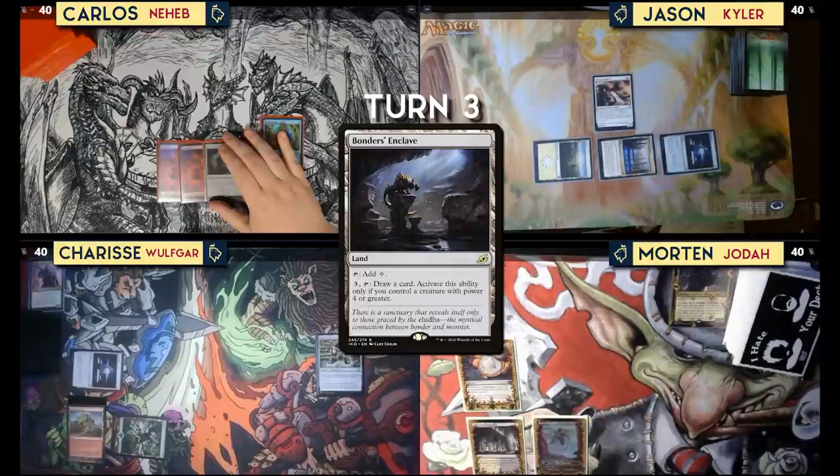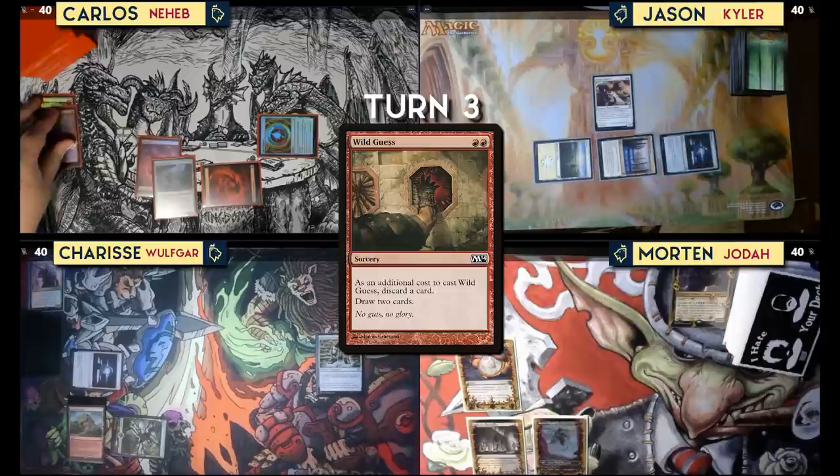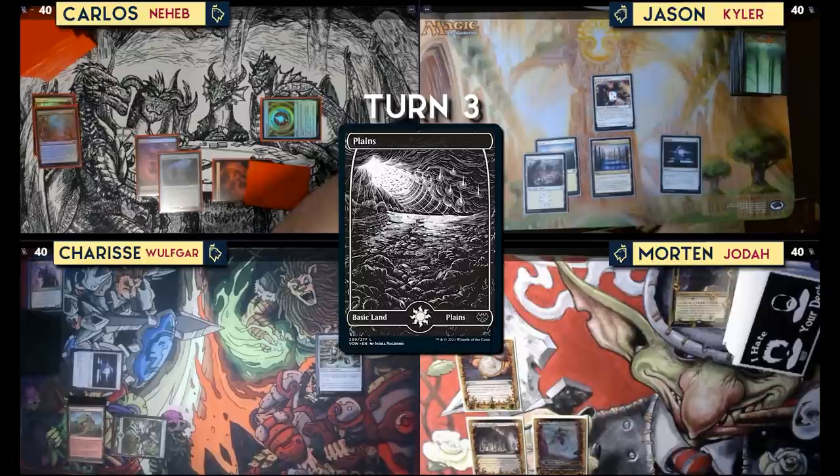Untap, draw for turn. Play Bonder's Enclave — it makes colorless but I can tap it and three others to draw a card if I have a creature with power four or greater. I'll play Wild Guess: in addition to casting it, I discard a Dragon's Approach and draw two cards. Pass. Untap — Orzhov Advokist puts two counters on itself so it cannot attack me until my next turn. Draw for turn.